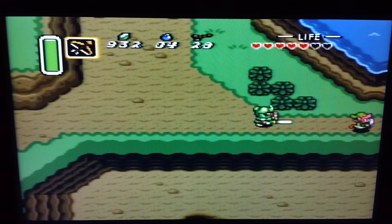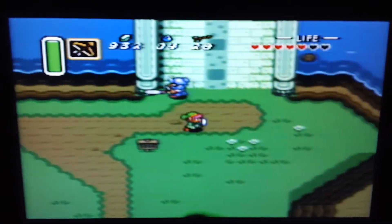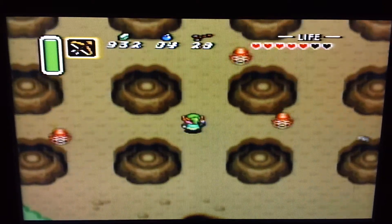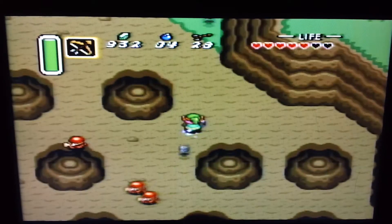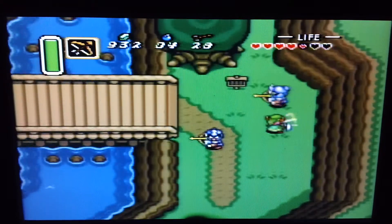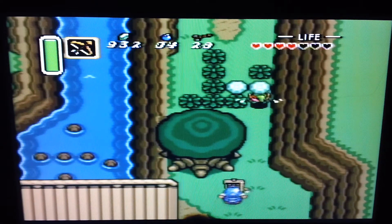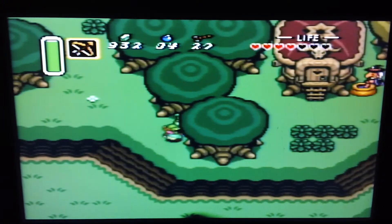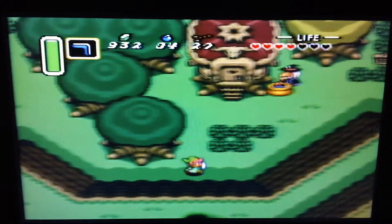We're going to start off by going northeast of Hyrule, because we're going to go beyond the potion shop and get something there. If you remember back to when we were in Kakariko Village, we talked to a guy who went to the waterfall and met a fairy of some sort, so we're heading there. We're going to stop by the potion shop because — free samples! All right, onward.